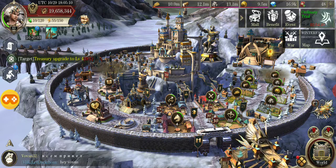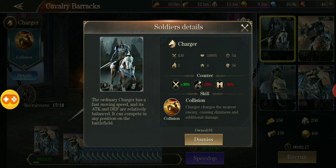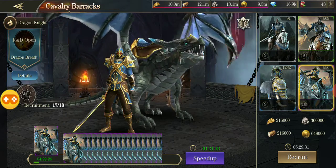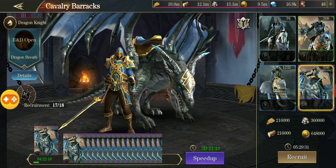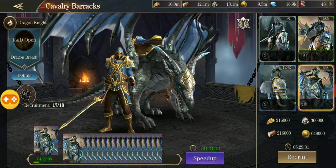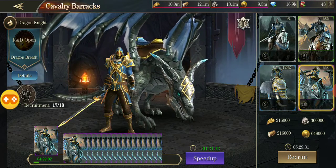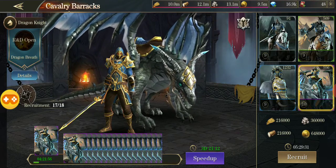Moving on to the dragon knight changes: go to Recruit and Details. They made them way more expensive. Each dragon knight takes five and a half hours to recruit, and I've been researching the recruitment speed-up — I think it was over six hours before I started doing that. So I definitely am focusing on that research now.